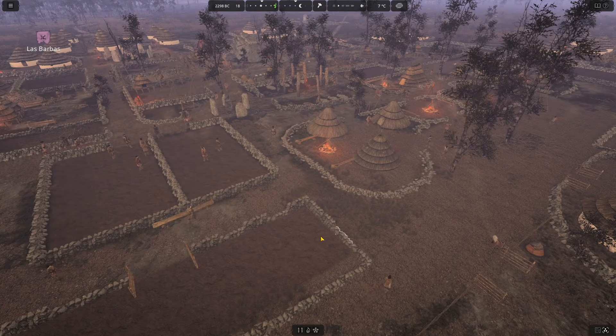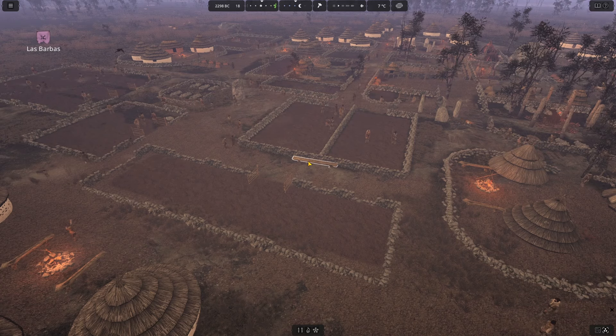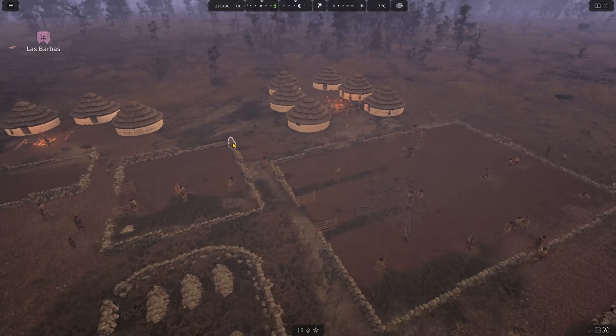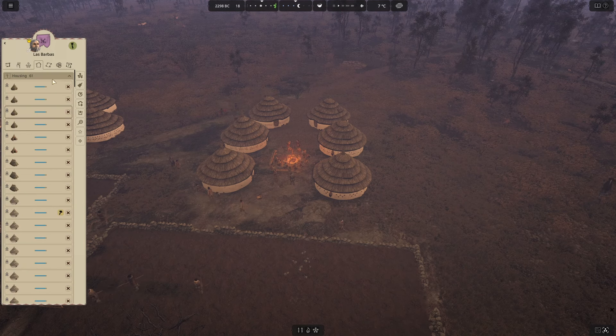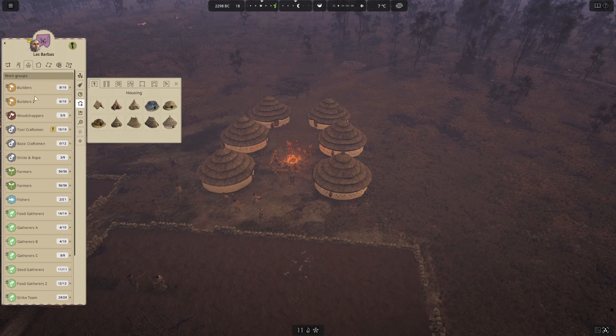This is a less-trafficked area here — not that many people taking this route. Interesting. We could have done something there, I feel. Although I like this bench here — it's like a sort of bench for the farmers. So let's start today's building with having a look at our housing areas, which need to be walled off. The Las Barbas are wall builders, it appears. We're going to experiment with our builder groups here.